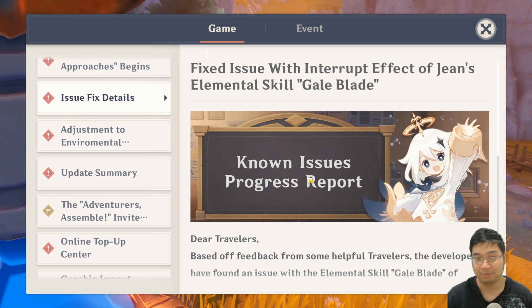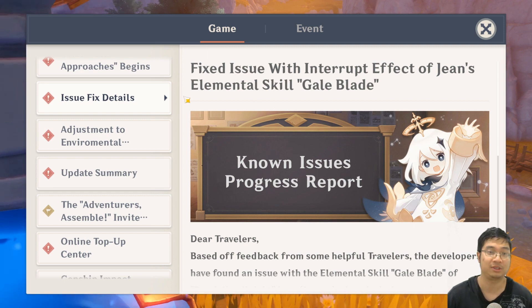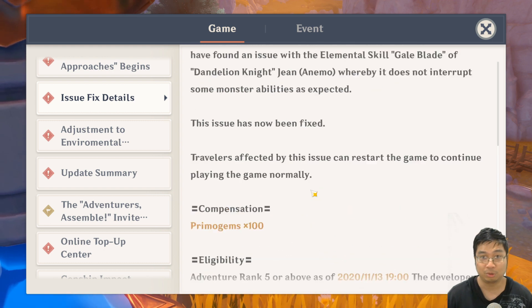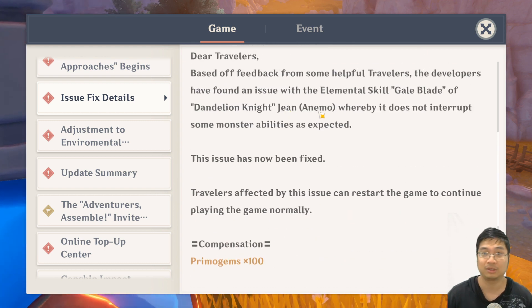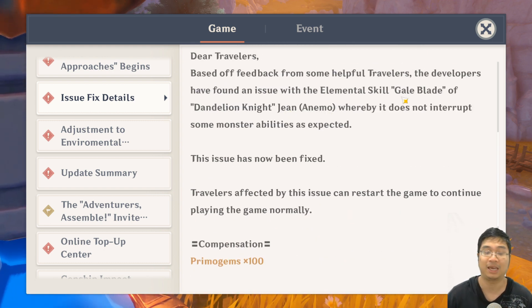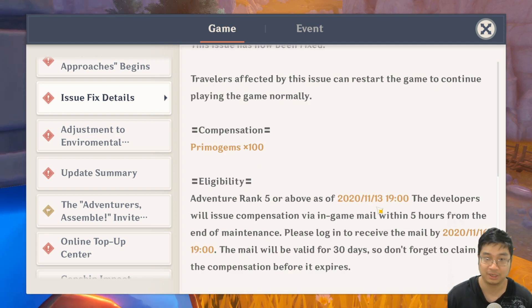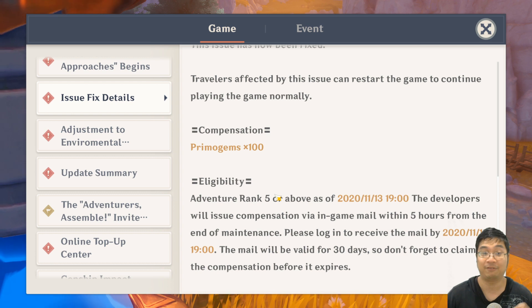Welcome everyone, just a quick update. There has just been a notice on the agent server that we're getting another 100 primal gems. What's happening is the gen skill does not seem to be working properly with Scale Blade, and by fixing that the developers are giving us 100 primal gems. We do have to be adventure level 5 and above to receive those primal gems.